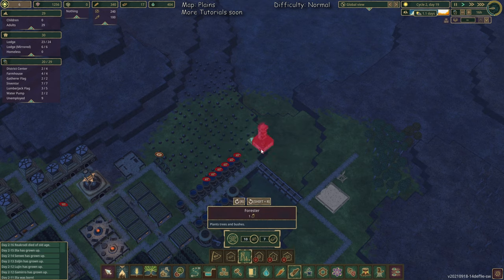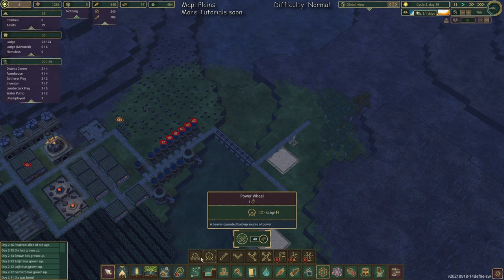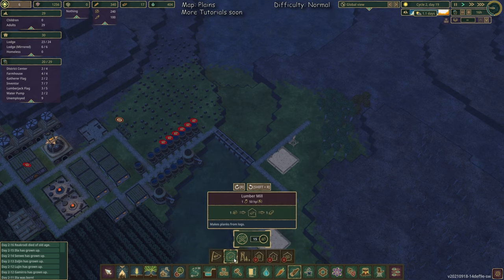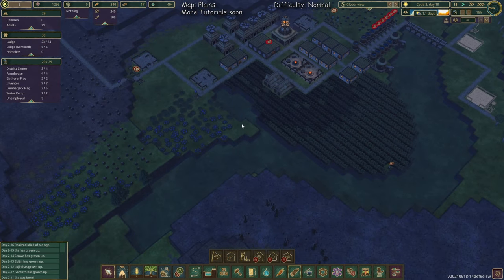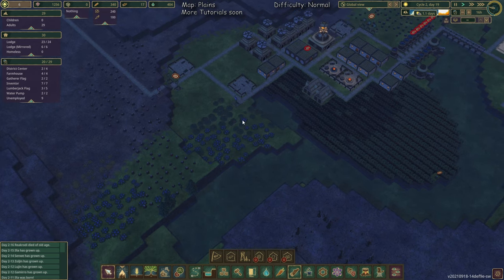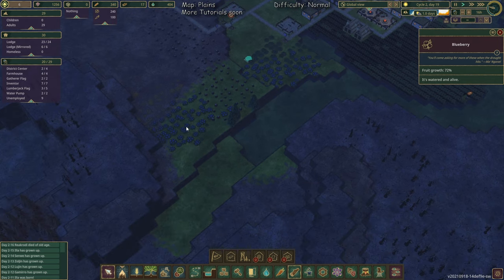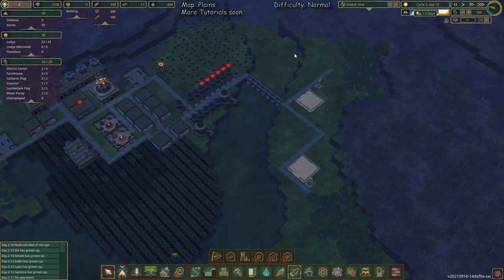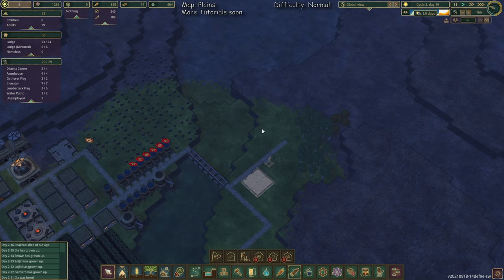We have enough research points — I say yes. You already have the water wheel; you don't need to research it. If we want a lumber mill, we need to choose a spot for it. I would suggest you leave these berries, or build carrots or potatoes on this land. You can get rid of these trees — we have enough on this side and this side — so you can do your forest stuff in these spots.